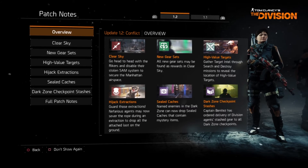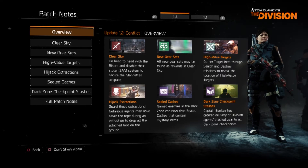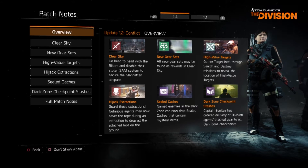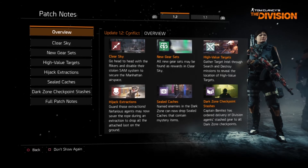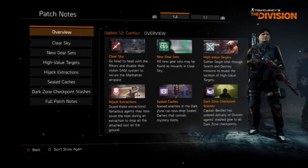Hey guys, Spectre here. I'm going over some of the patch notes for those of you who are stuck at work, or since this is finals week for a lot of people, I just wanted to go over the patch notes for those who can't get on, so you know what to expect later when you do log on. We'll be looking at the new incursion Clear Sky, new gear sets, high value targets, hijacking extractions, sealed caches, and dark zone checkpoint stashes.